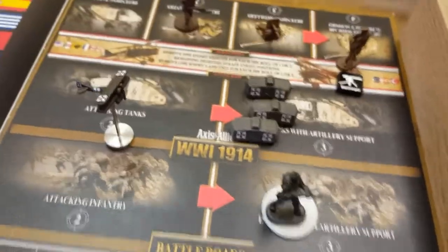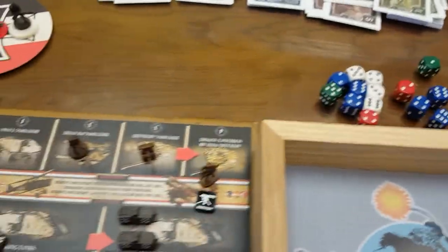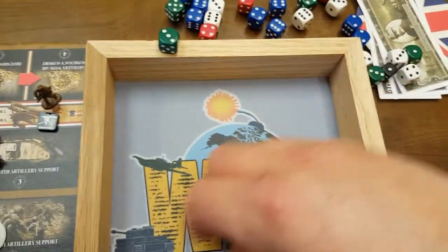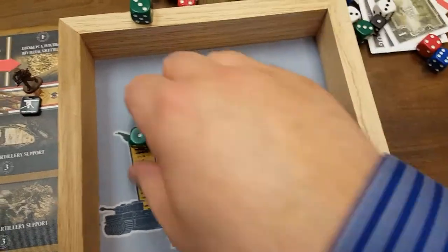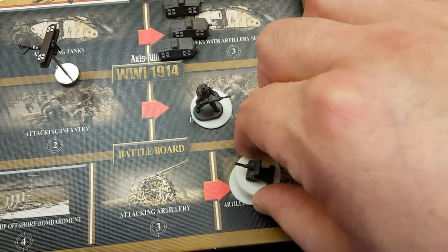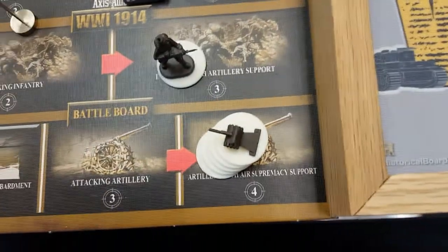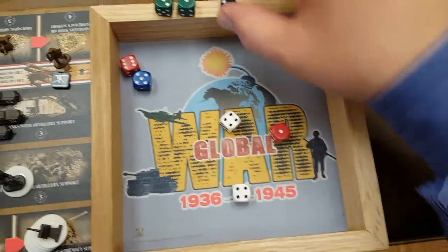Let's roll for the fighter to strafe the enemy positions first. Missed. We'll roll for the three tanks at three or less — looks like we got one hit. Two infantry at three or less — got another hit. And lastly, six artillery at four or less — got one. That's it. Overkill. That is it for Russia — the Germans have finally captured Poland.